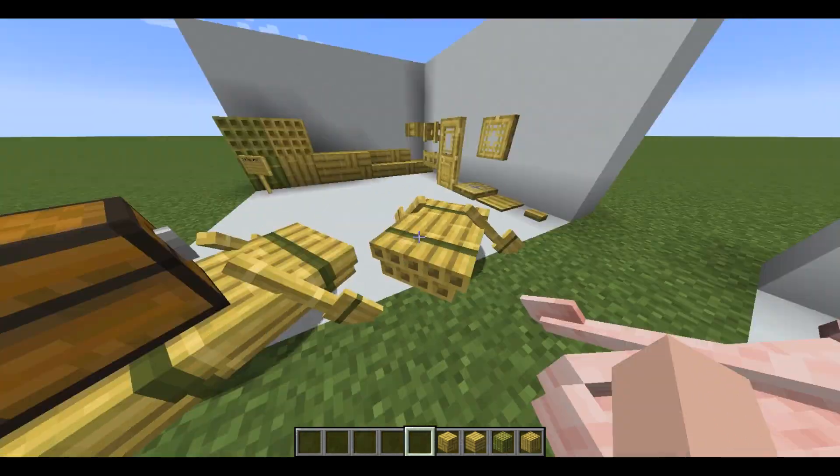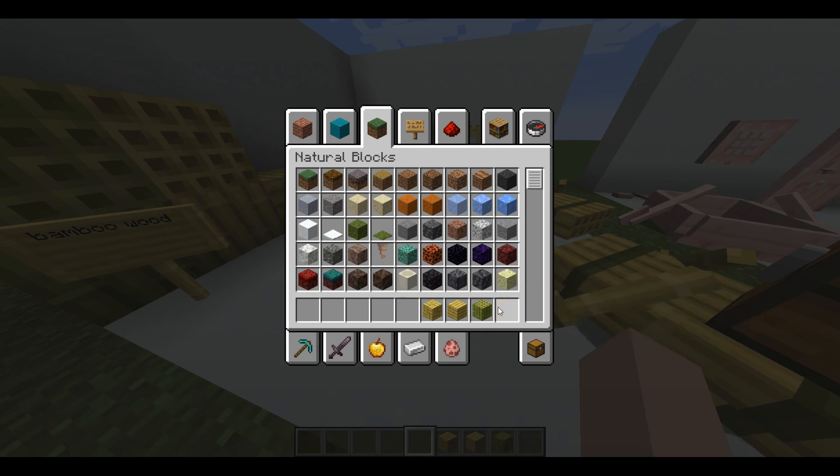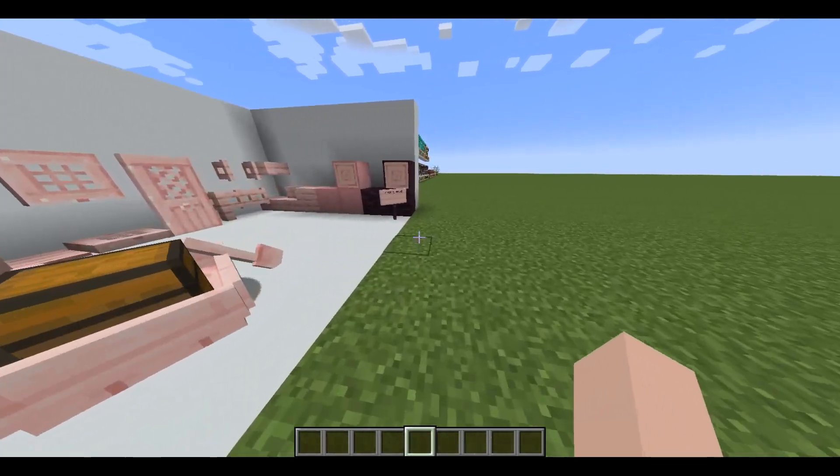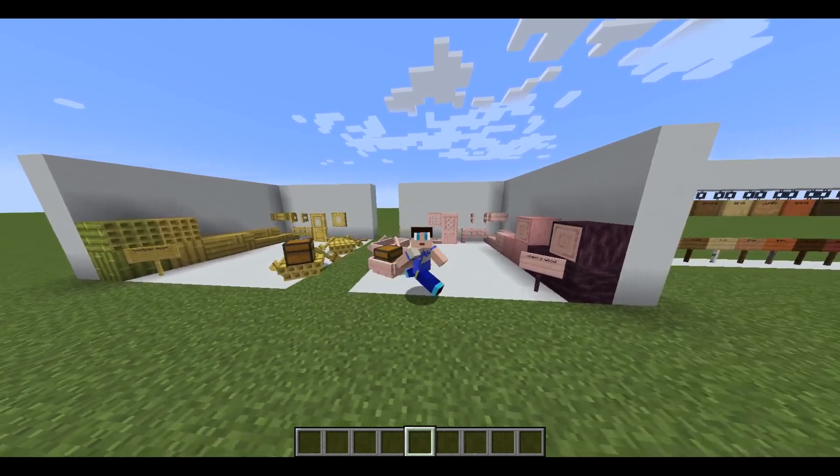We can sit in these rafts, and I like the fact that they're a little bit different from the regular boats — they're just like rafts. Now let's take a look at the second new wood: cherry wood.